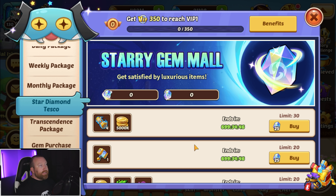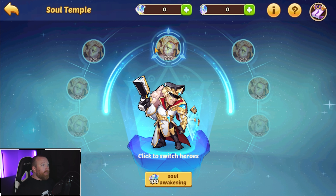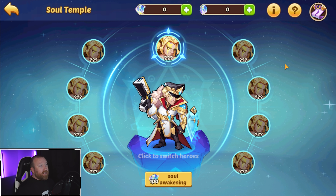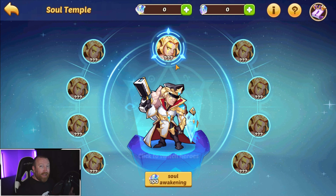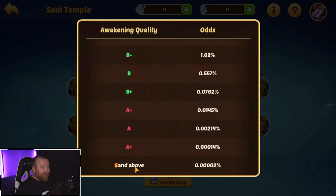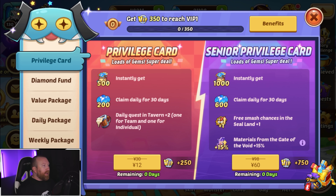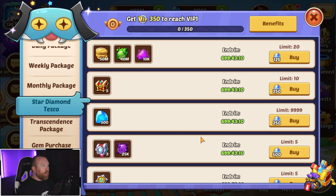My first impressions: I like it. It's another good way for someone like me on my free-to-play account. I don't think I'm really going to care about the quality of my heroes until I'm much later in the game. What I want to do is soul awaken heroes and really hope to roll like an A or S tier ability stat. And then maybe take the time and invest in these Star Diamond packages to help boost up your account more in the early game.